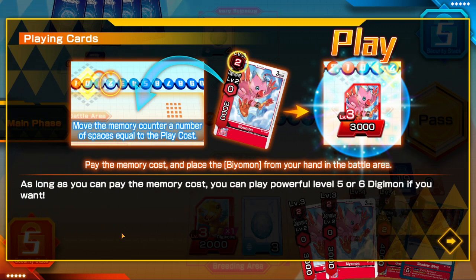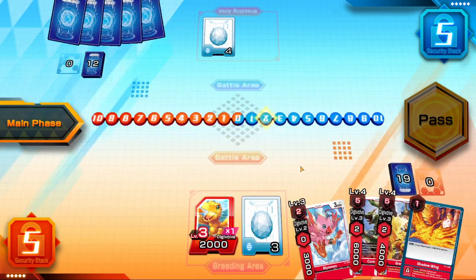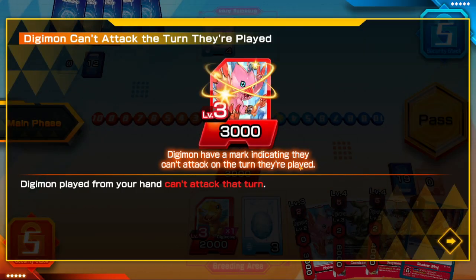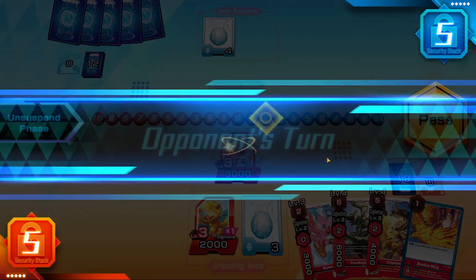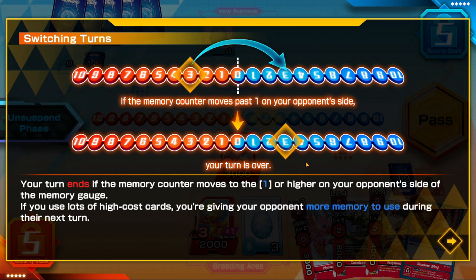As long as you can pay the memory cost, you can play powerful level 5 or 6 Digimon if you want. Digimon that are played from your hand cannot attack that turn. Your turn ends when the memory counter moves to the opponent's side at one or higher. If you use lots of high-cost cards, you're giving your opponent more memory to use during their next turn.